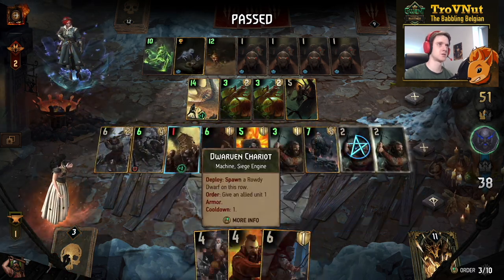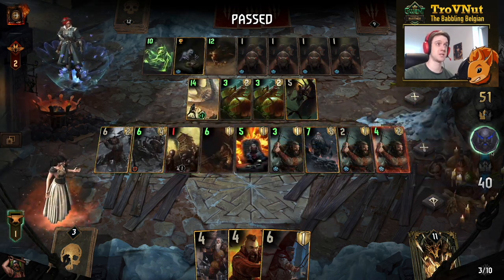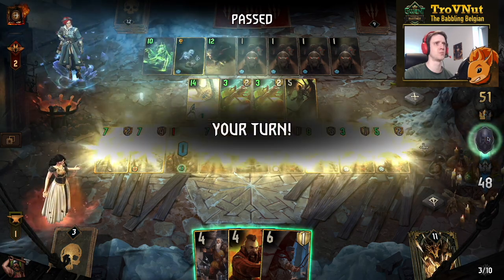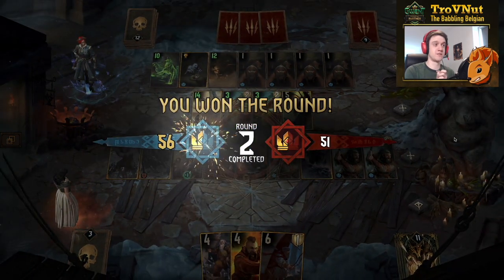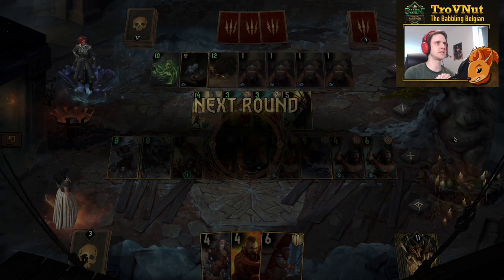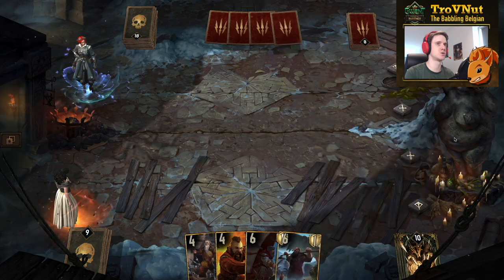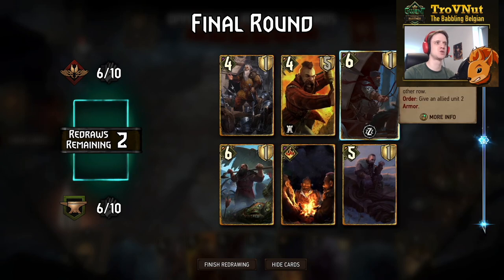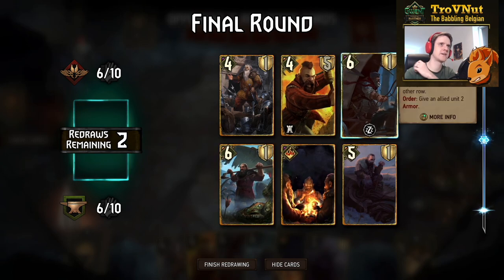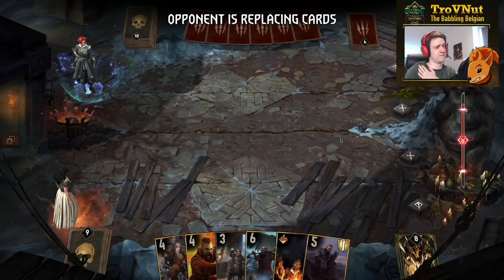Now I can put Zoltan here — giving us two extra units, all armored up. That bridges the gap in one go. Even though our opponent had a very point-heavy play, we've gained the upper hand. The only issue is I don't have many low-power units, but that's where Zoltan's Company comes in — that was actually ideal timing. Let's check what I still have: Armorer's Workshop and a few more cards — it's going to be close.